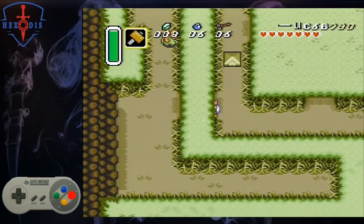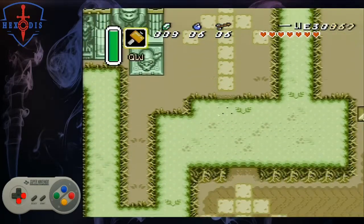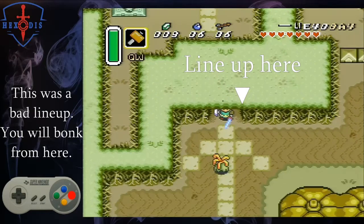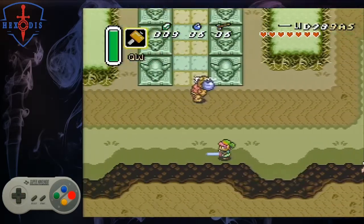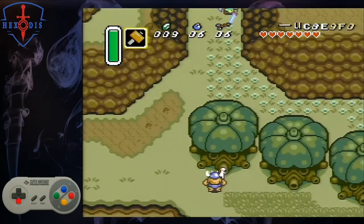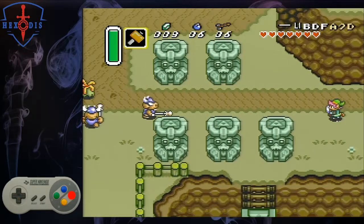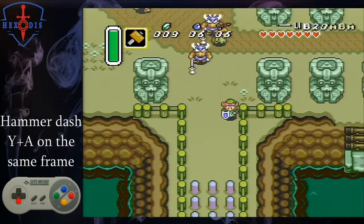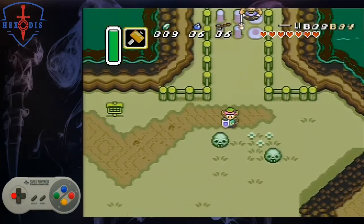Walk up and dash through the Ropa here. Dash to the right through the second Ropa, dash down, and then line up with the right side of this hedge to avoid bonking into the tree on our dash down. Dash left to the entrance of the pot area and walk down. Move down so that you brush up against the top of the statues.